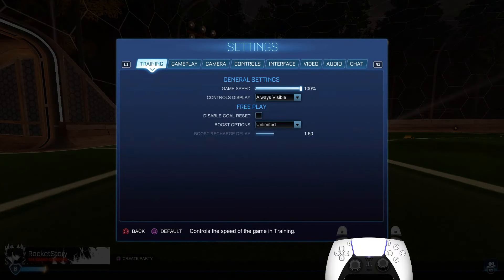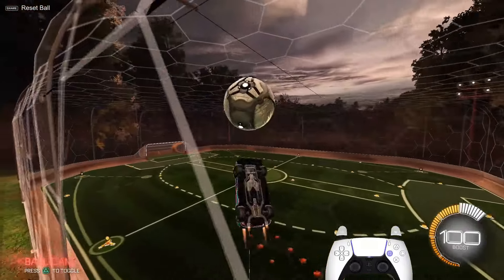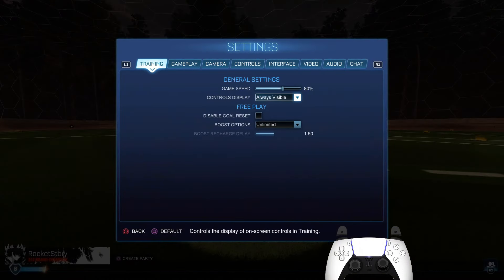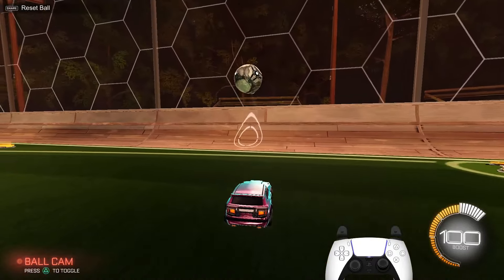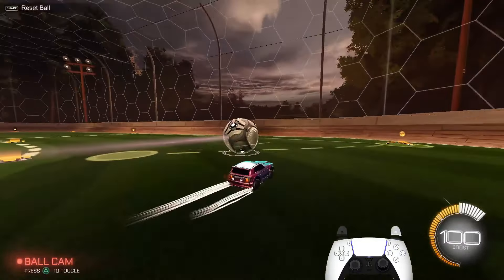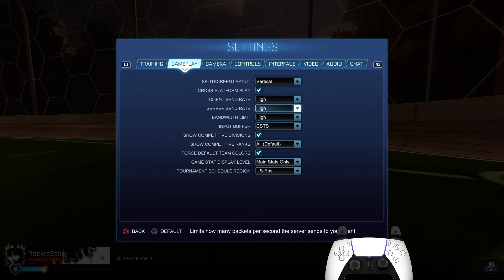First off we've got the free play settings. For game speed, if you're feeling slow or like you're slumping, I would recommend lowering it a little bit - it slows the game speed so you have more time to react and can practice mechanics. I saw Zen use 80%, I know Dark uses like 60% or something, but Dark uses the Bakkesmod slow-mo where under Current Game in Bakkesmod you can lower the game speed. I have the input buffer set to CSTS because I feel a little bit of lag on default. And then your region, obviously you put your own region.